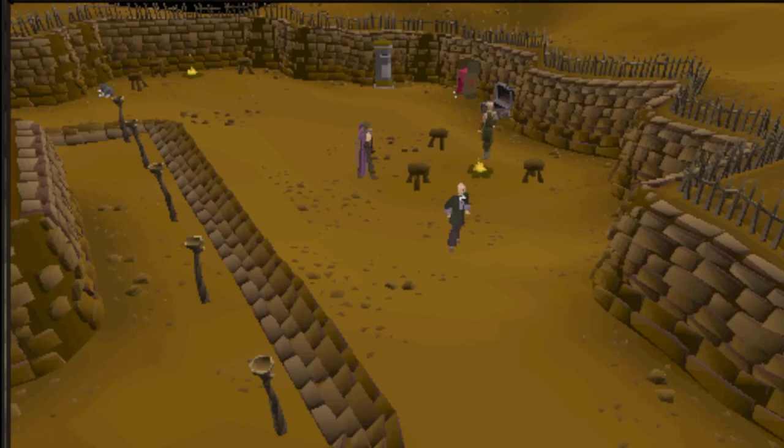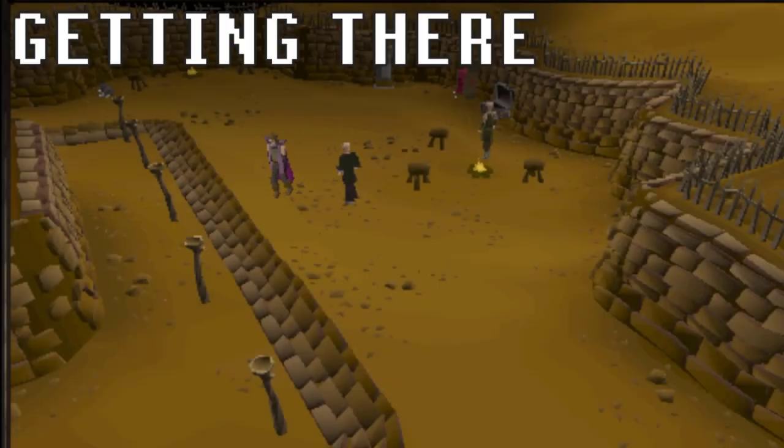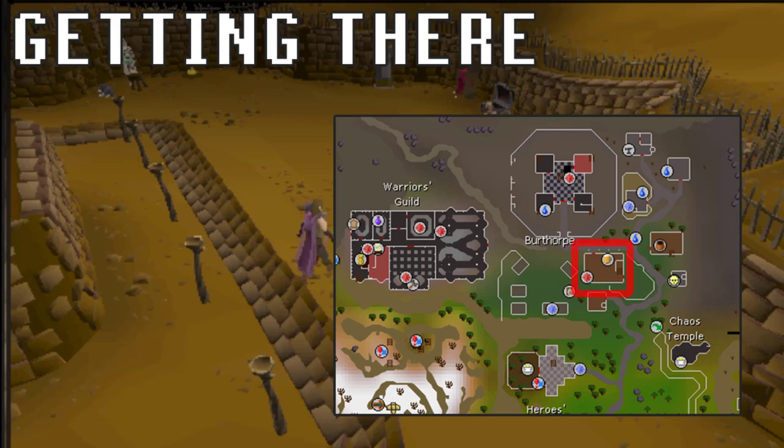Hey guys, hope everybody's having a pleasant day. Today we are here to get the rogues outfit from the Rogues' Den with a little guide. The mini game itself can be found in the Burthorpe pub, located east of the Warriors' Guild and south of the Burthorpe games room.